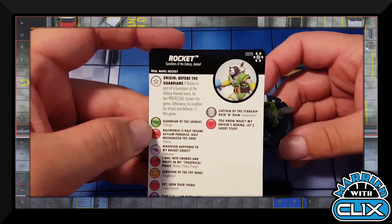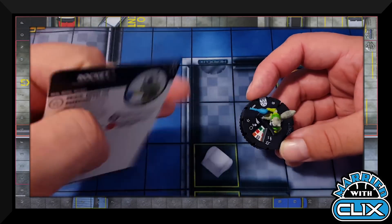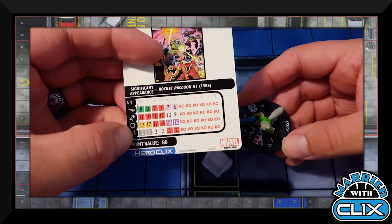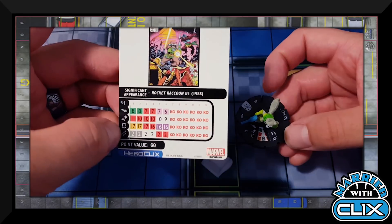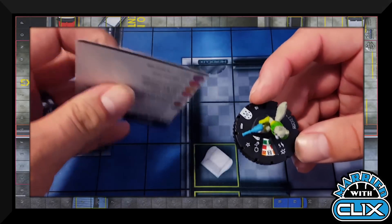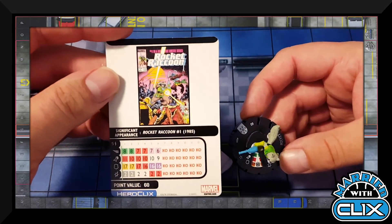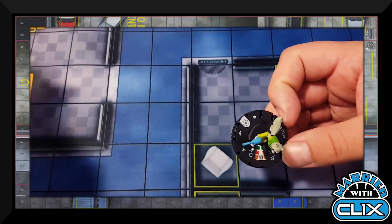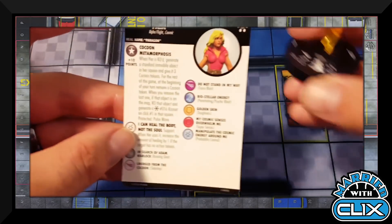Rocket has Guardians of the Galaxy and Animal keywords. His Origin trait — if not on a Guardians team he gets plus one attack and plus one defense. He's a pretty neat sealed bomb; Blades/Claws means damage isn't the issue. He does fly, but it's a shame he isn't Tiny. Not a terrible sealed character, and he'll be fun as part of an Animal theme team in casual. His late dial has Range Combat.